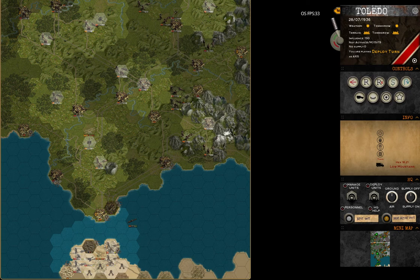Hi and welcome to the second part of the tutorial. In this part I will show you how to win the Toledo map. Toledo map is envisioned as a sort of a puzzle, meaning once you solve it you will understand how to move your units and some basics about troop concentrations.